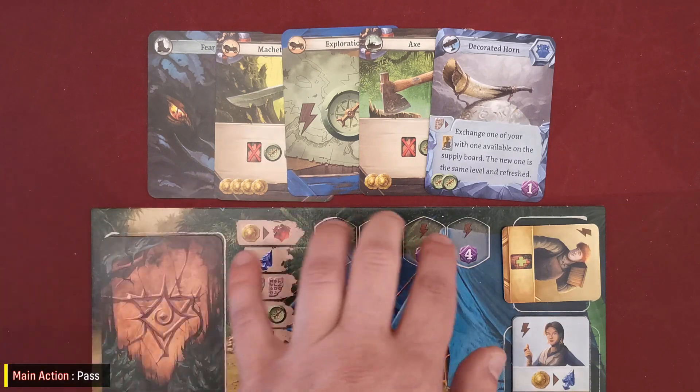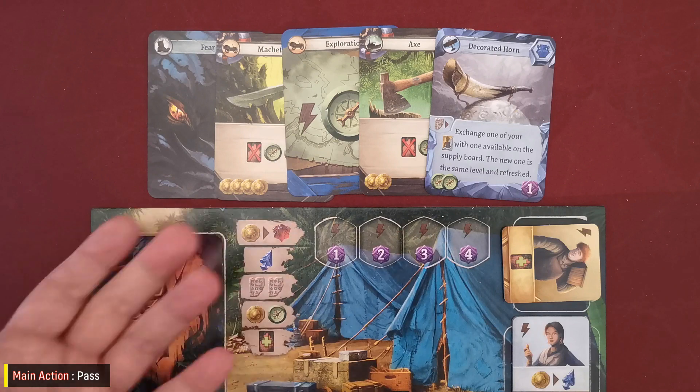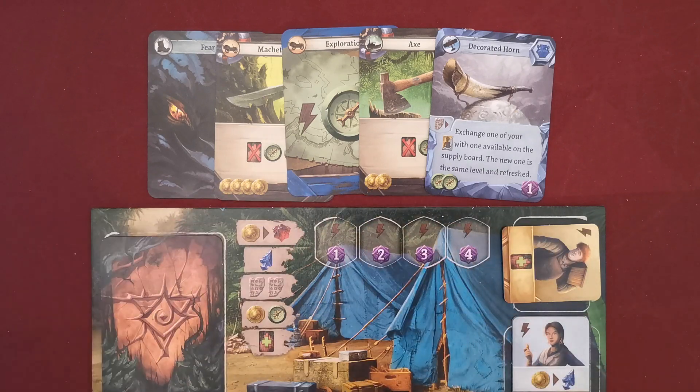As a main action, the player may also pass until the end of the player turns phase — their turn will be skipped. The player turns phase ends as soon as all players have taken the pass main action.